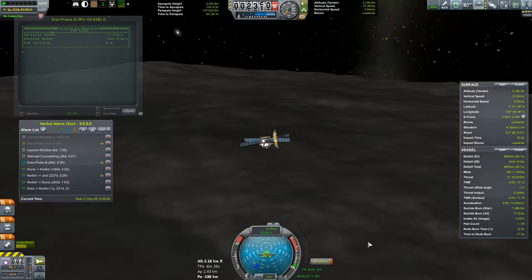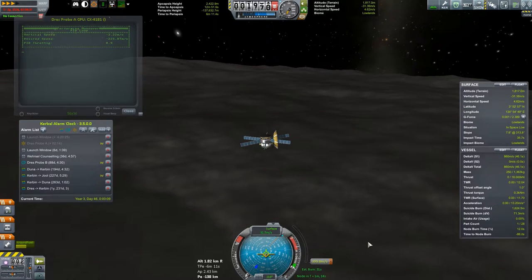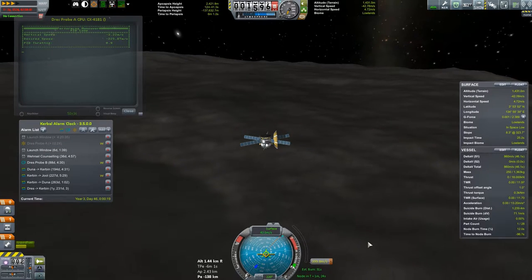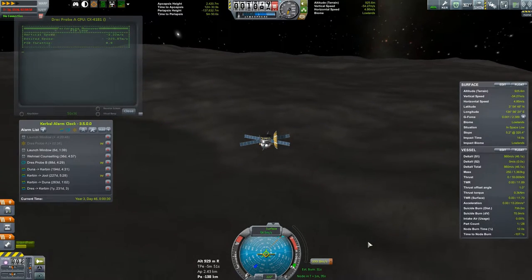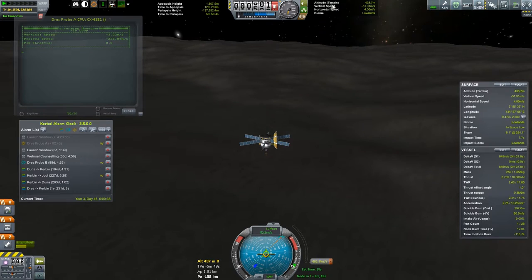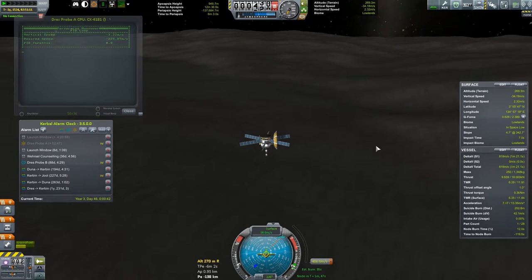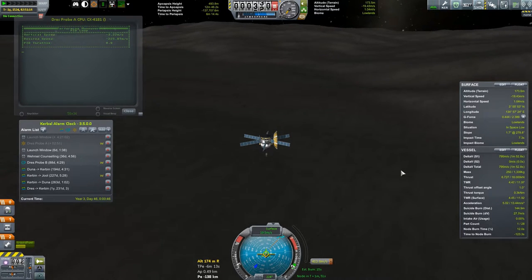I think we can probably go ahead and speed this up a little bit — up to 3 times. We aren't falling very fast. Surface gravity must not be very high here. I don't know what it is compared to Kerbin. Our PID controller is slowing us down, keeping our vertical speed at about a tenth of our altitude above the terrain or something like that. So we should land pretty softly. So far this is working quite well.